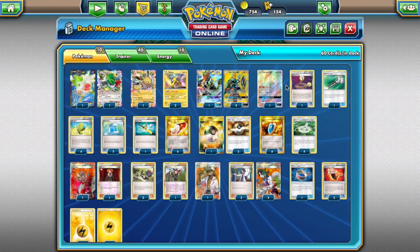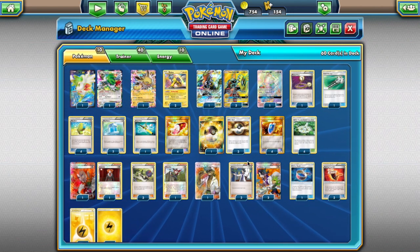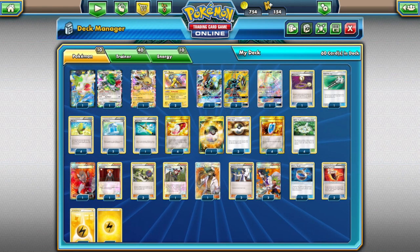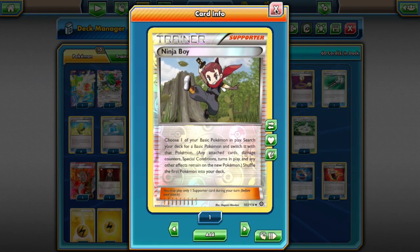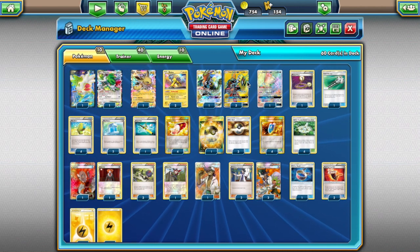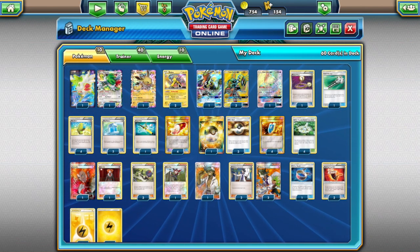I've won several games just by Tapu Lele-ing for Lysandre. You also have to be careful not to discard both your Lysandres, since discarded supporters were no problem with just VS Seeker, but now that we have both VS Seeker and Tapu Lele you have to be a little more careful. Three copies of N, fairly standard — shuffle our hand and draw a number equal to remaining prize cards, and it can help us late game N-ing our opponent. One copy of Ninja Boy — very useful with Tapu Lele. If we get something stuck in the Active, we can Ninja Boy into our Jolteon; if we have a damaged Tapu Koko, we can Ninja Boy into a Raikou and have it be a one-prize attacker.